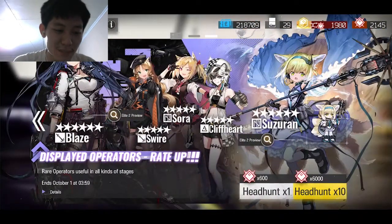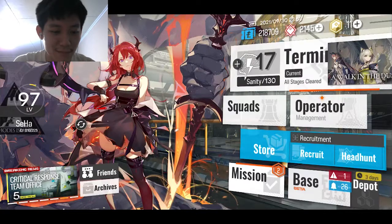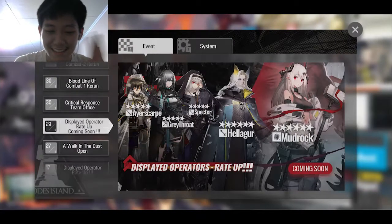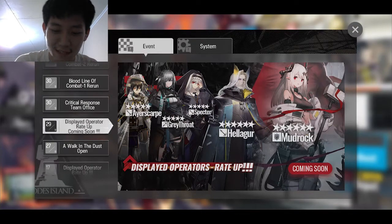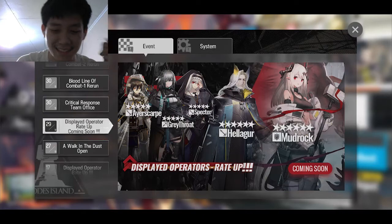Nanti gue akan coba simpen ya, untuk Passenger ini dia bukan operator yang wajib banget dipunyain, gak wajib banget sih. Nanti gue akan simpen sampai di banner-nya si Matrok. Matrok ini salah satu incaran gue, gue itu wajib banget pengen dapetin Matrok karena Matrok itu salah satu defense yang bagus banget. Dia defense tapi kayak guard gitu, kayak Mountain. Dia gak bisa di-heal tapi bisa ngeheal diri sendiri.